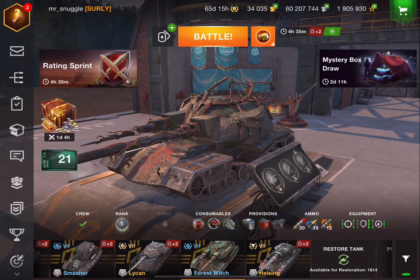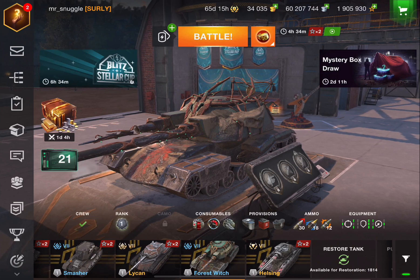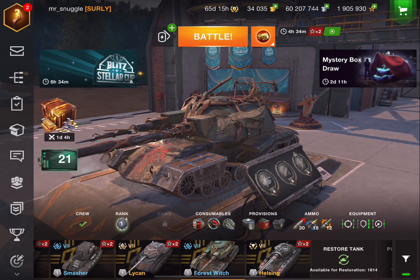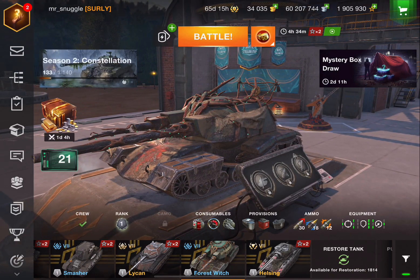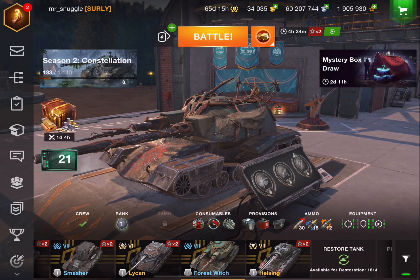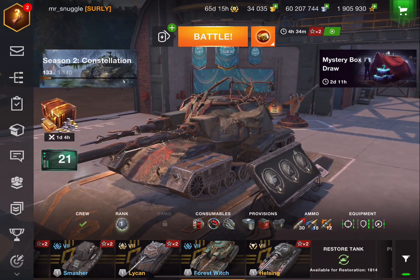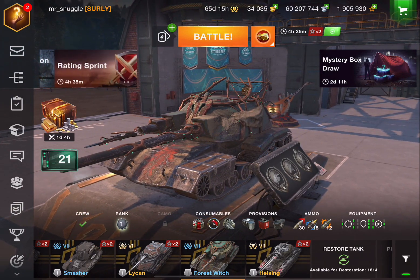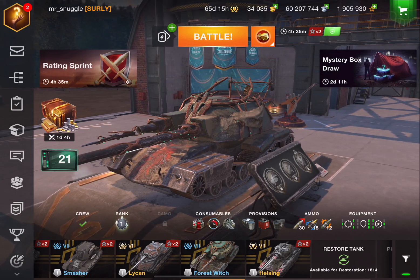The Forest Witch was this year's Halloween tank. As we all know, Halloween tanks tend to be pretty good. We've had tanks such as the Helsing and the Drac. The Tankenstein was a bit meh. The Pharaoh — solid. Lichen — pretty good. But then you had the frickin' Annihilator, which was wow, an awesome frickin' tank. And it's never been sold again. Why? Because it's so dang strong.